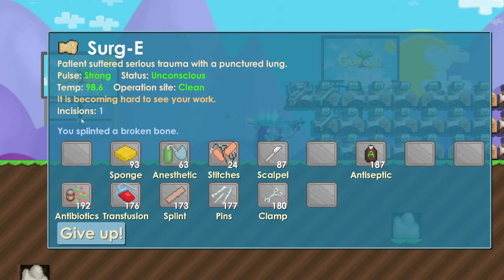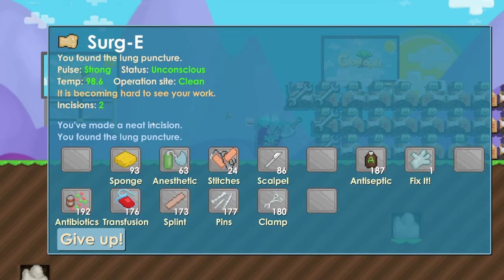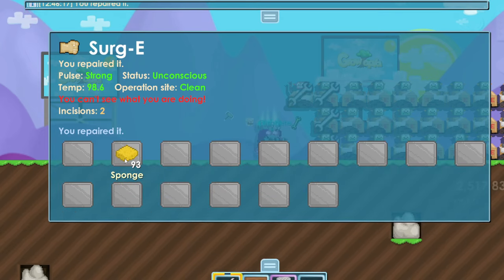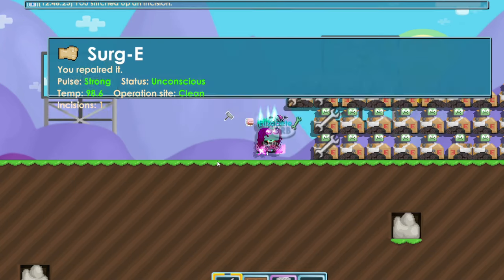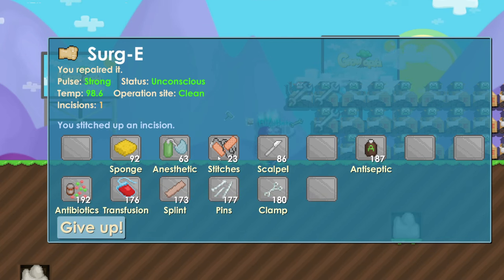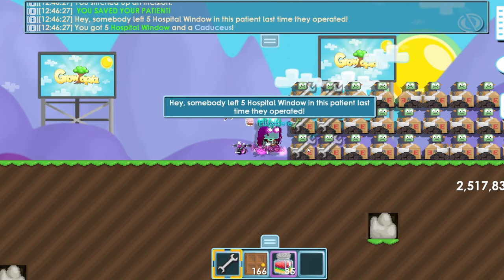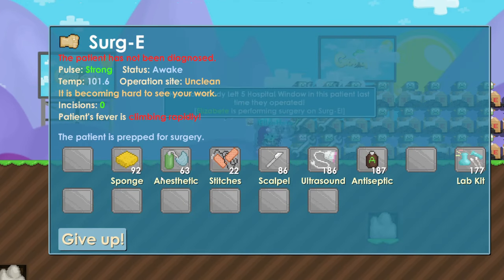Use splint to fix the broken bones. Not green again — splint to fix more broken bones. Then fix incisions with scalpel until green, use fix it, then sponge because sometimes you can't do anything else except sponge. Then close with stitches. I hope this video helps you understand surgeries — this is actually pretty easy and you will learn with time.